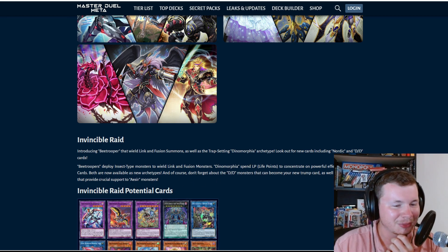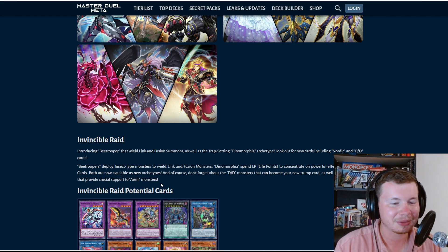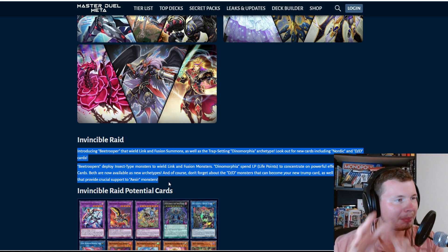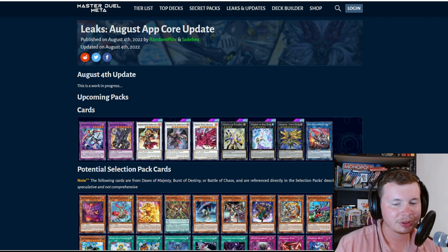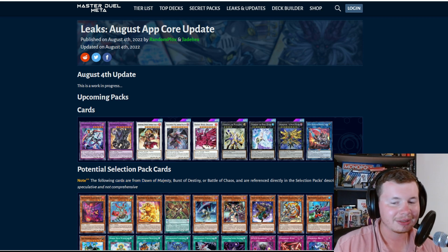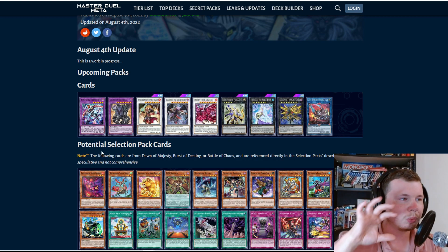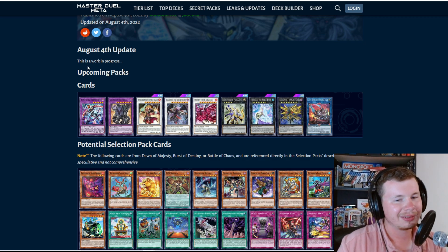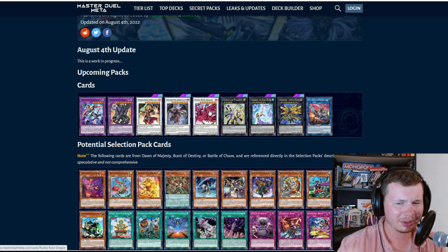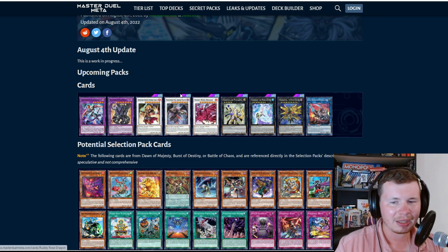Dino Morphia spends life points to activate powerful effects through trap cards. Both archetypes are available as new selections. The leaked pack description says cards are from Dawn of Majesty, Burst of Destiny, or Battle of Chaos — the list is speculative and not comprehensive. There's Ruddy Rose Dragon in there, though I think Ruddy Rose is already in the game, so there are a couple of URs you don't really want to pull.